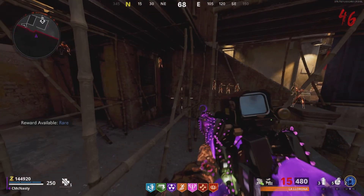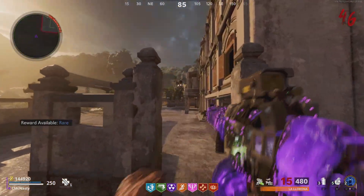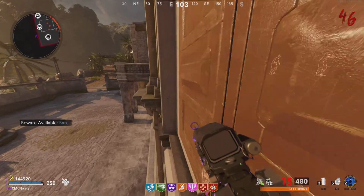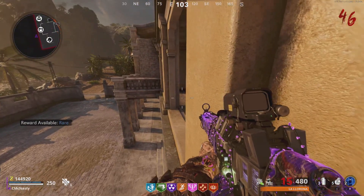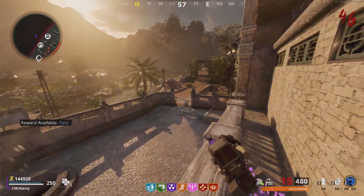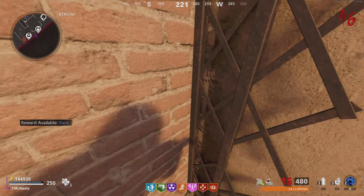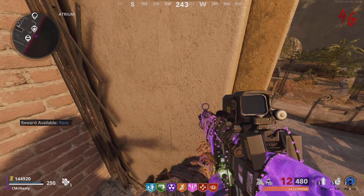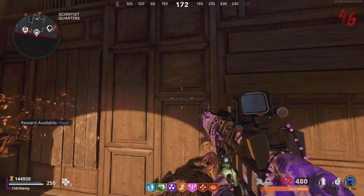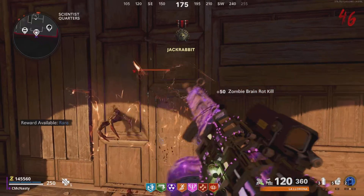Once you're done trying out this spot, there are a couple more spots I want to show you. You can come over this way, right here. Jump on top of this invisible barrier, then the next invisible barrier — follow my path. Jump up here a little bit. Once you jump up here, you then have to touch this corner — very important to touch this corner. Once you touch this corner, you can creep back around this edge like so. Come right here where I am, and you'll see all the zombies start to pile up. You can get all your headshots right here and collect stuff through the wall.